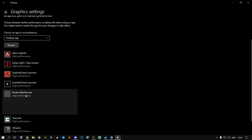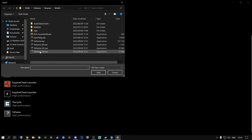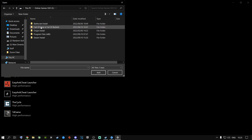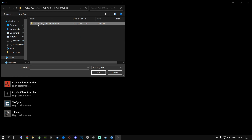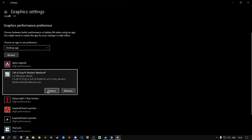Now add Modern Warfare inside the Graphics Settings. Go to Browse, find your game — navigate to the EXE, not the launcher — click Add. Then go to Options, set it to High Performance, and click Save. Once you are done with that, close out of this.